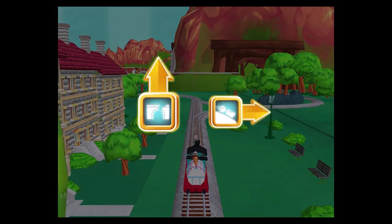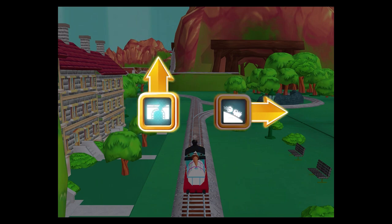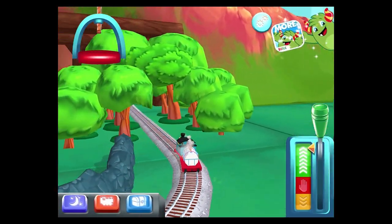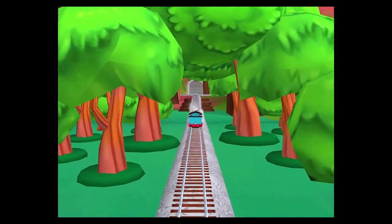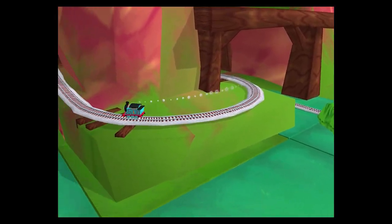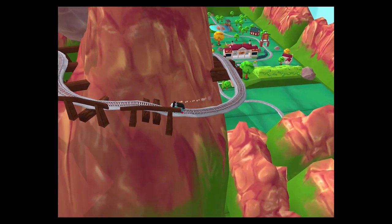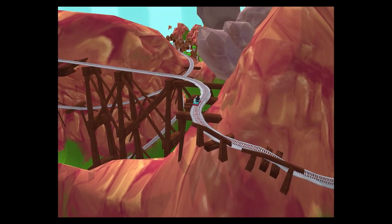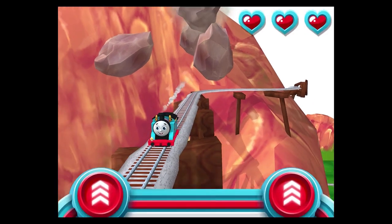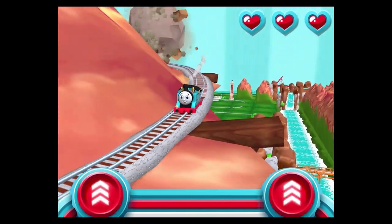Which way do you want to go? Right leads to the Boulder Cliffs. Forward leads to the Tunnel! The Boulder Cliffs is a crazy race to the finish. Look how super-duper your train set is! Watch out for that rolling boulder — it's coming in fast! Help your engine race down at super-light speed before it catches up!